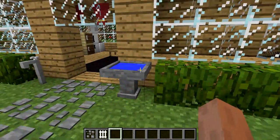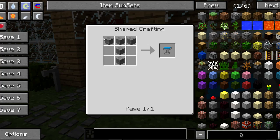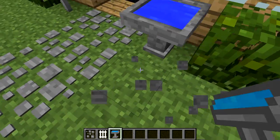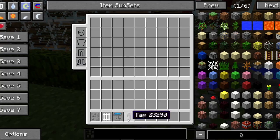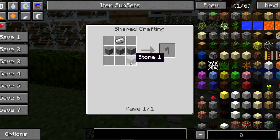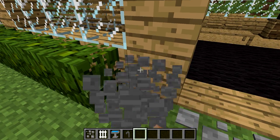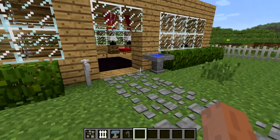As we move in here, we get ourselves this bird bath. The bird bath is crafted by taking a T-shape of stone, and you can place it down and it automatically comes with water in it, which is very nice. And here you have the tap, which is crafted by taking one piece of iron and four stone, making it kind of look like a tap. It would be really cool if you could right-click it and it would spin or something.